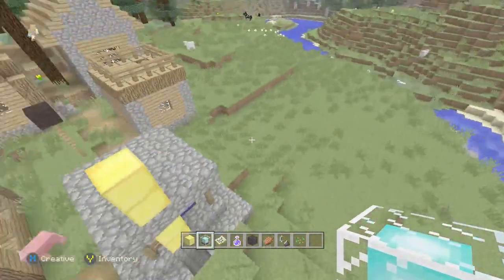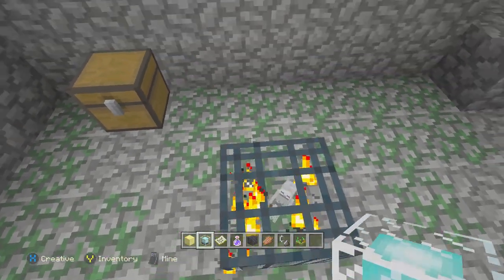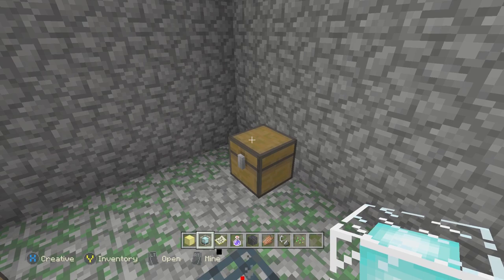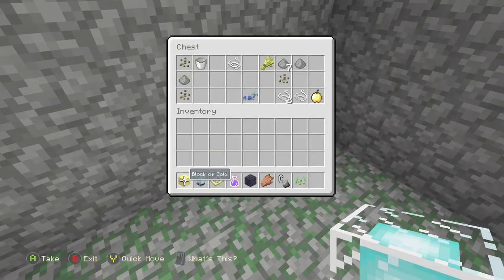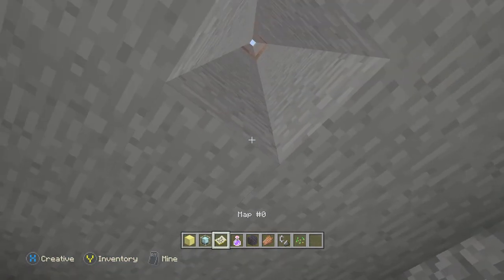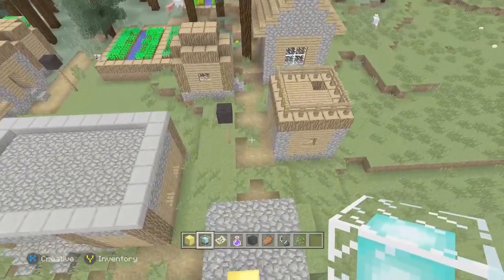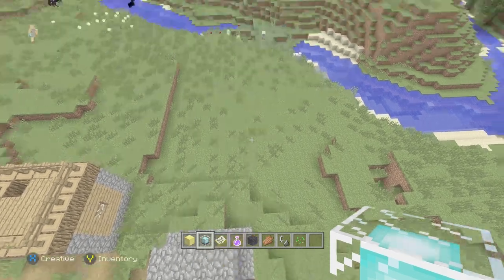Skeleton spawners are usually the most desirable of the three types, because you can use them for bones, for XP, and for arrows — which is a lot easier than going and finding gravel to turn into flint, as well as feathers from chickens. We've also got a golden apple in the blacksmith chest, which is an amazing little bonus, as well as some melon seeds which you won't find elsewhere. Very important you come to this chest — you also find a name tag and some diamond horse armor. I would totally recommend digging down from here, placing a ladder, and having an easy way in and out of a mob spawner slash arrow farm.